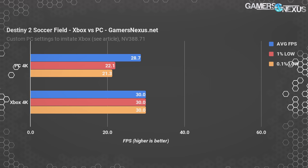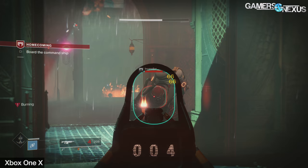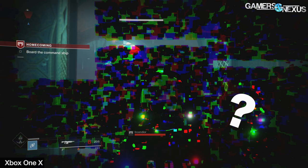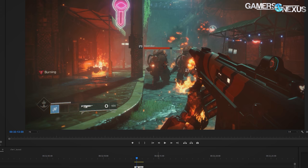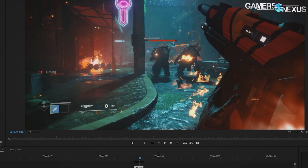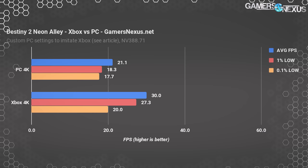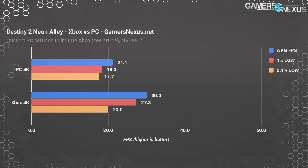The neon-lit alley filled with enemies at the start of the campaign is the first really demanding segment. Rain is everywhere, explosions go off, there are flamethrowers, and multiple enemies spawn — it's representative of the demands a Destiny 2 set piece can place on a system. The Xbox still averaged 30 FPS here, but for the first time some frames were actually dropped. There were only a couple of dips during the run, and to be fair the dips were basically imperceptible during gameplay — you don't necessarily see them, but they are still present.